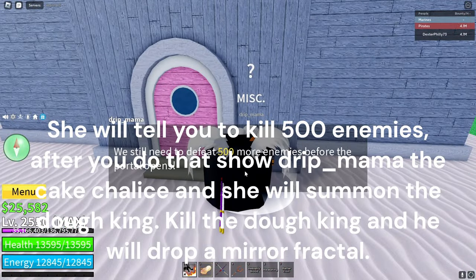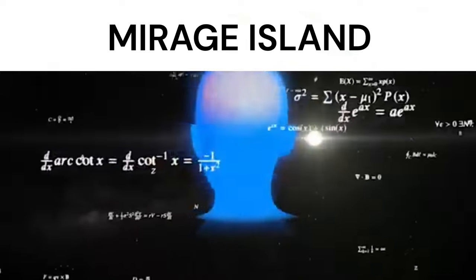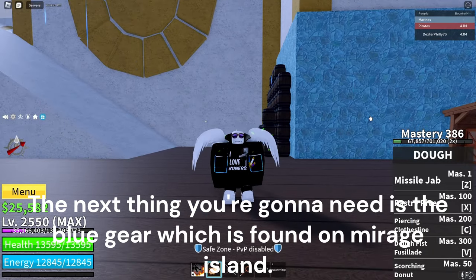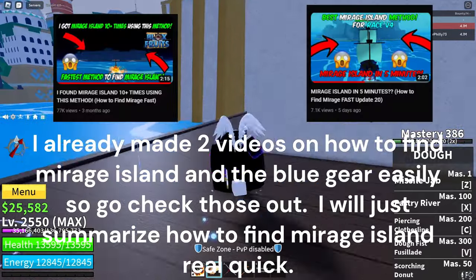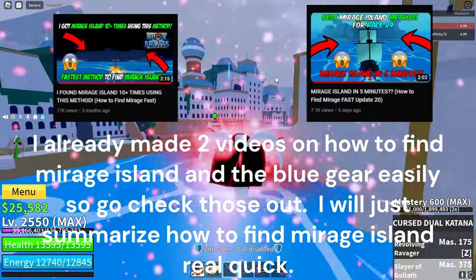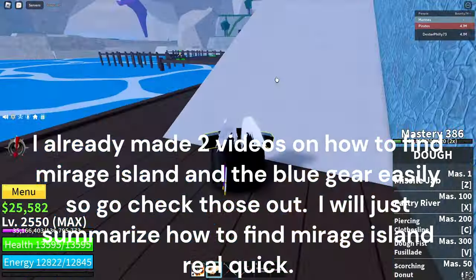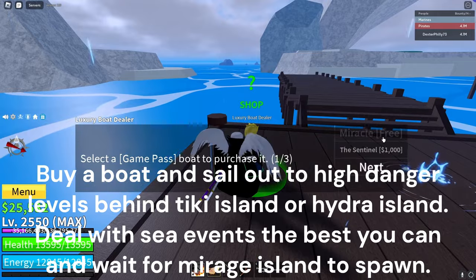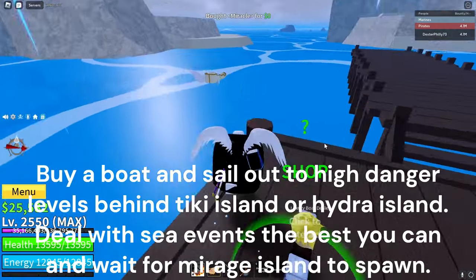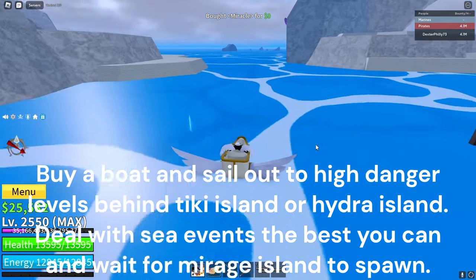Kill the Dough King and he will drop a Mirror Fractal. The next thing you're gonna need is the Blue Gear, which is found on Mirage Island. I already made two videos on how to find Mirage Island and the Blue Gear easily, so go check those out. I will just summarize how to find Mirage Island real quick. Buy a boat and sail out to high danger levels behind Tiki Island or Hydra Island. Deal with sea events the best you can and wait for Mirage Island to spawn.